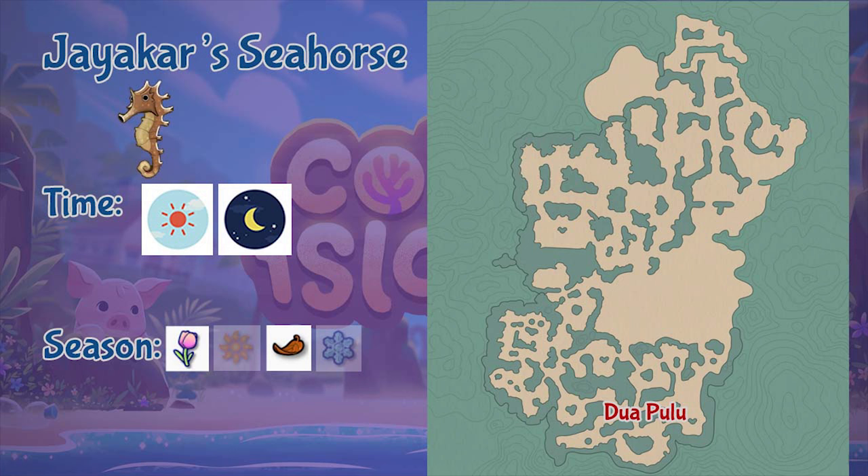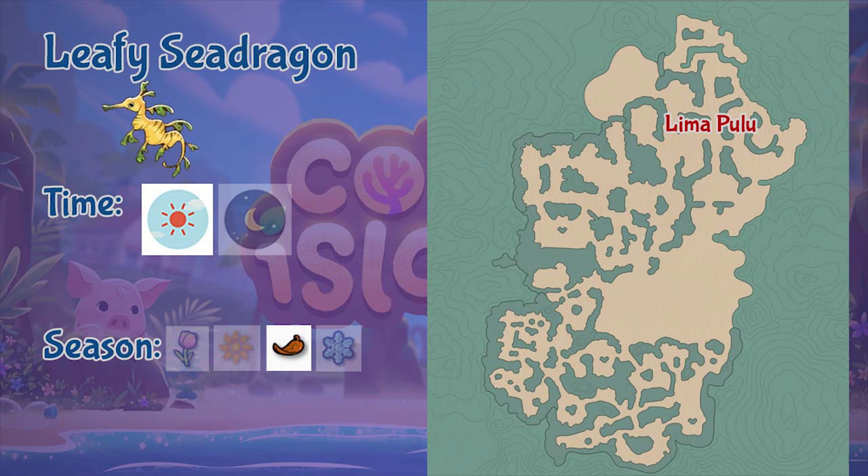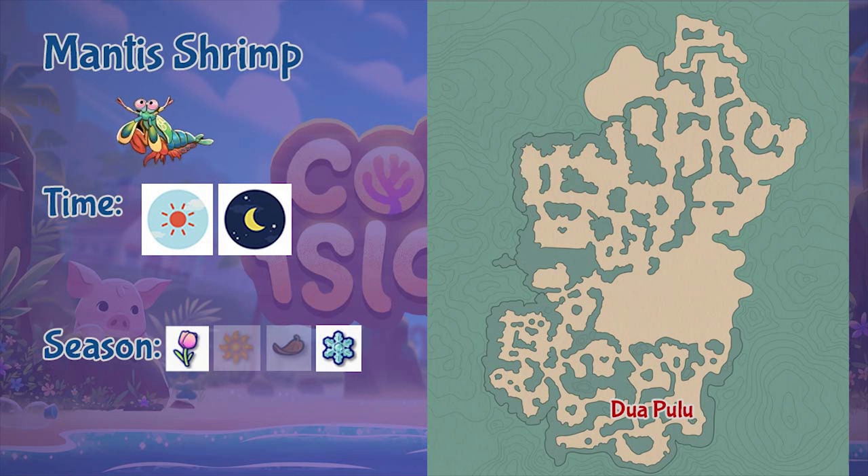Next is the Jaya Car Seahorse, found in the Duapulo region throughout the whole day but only during spring and fall. Next is the Leafy Sea Dragon, found in the Lima Pulo region only during daytime and during fall.